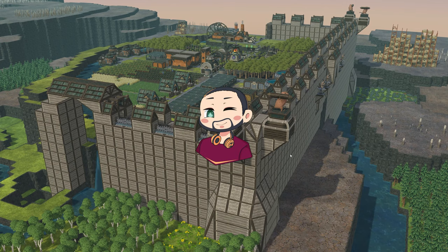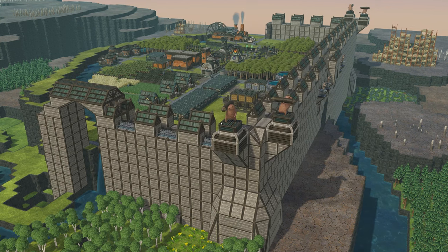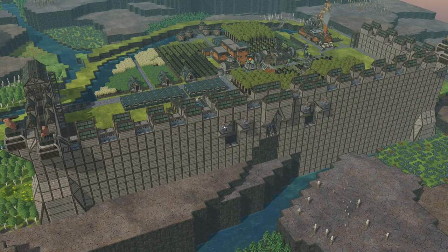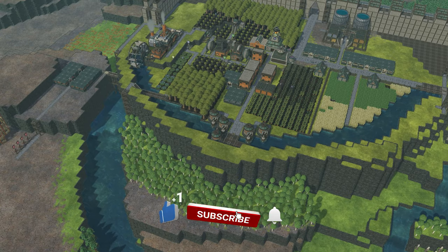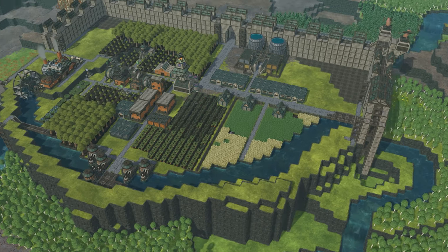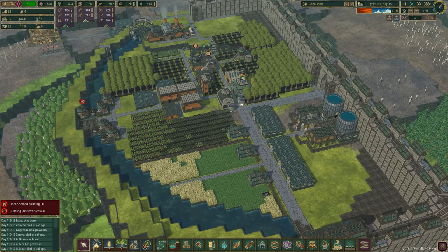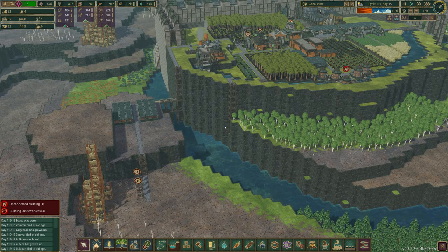Hi guys, my name is Firefire and welcome back to a brand new episode of Timberborn. Now in the last episode, we started building this amazing castle. As you can see, a lot is done. And what does that mean for this episode? This episode, we are going to build the rest of the outline of the castle and we might start with the inner castle here, which is going to be pretty fun. We've got now 1,200 wood, so we are going to be building this super fast. Let's just get straight into it.